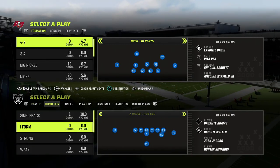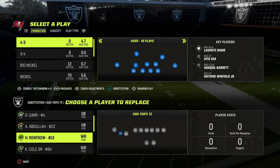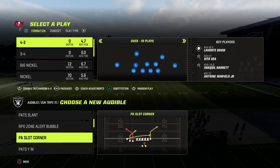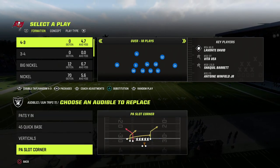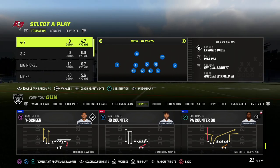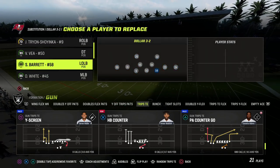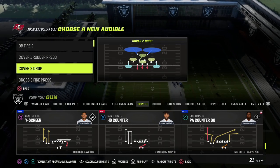In this video I'm going to show you a really effective concept that spaces the field well against zone and is also really effective for beating man to man. If you're new to the channel make sure you hit the subscribe button. If you want to get my entire trip set in offensive ebook, make sure you join the patreon — the link is in the description. You can join for just ten bucks and get access to all my Madden 23 offensive and defensive ebooks.